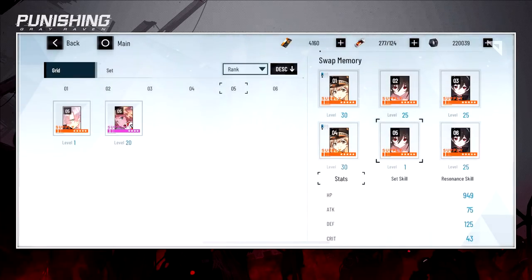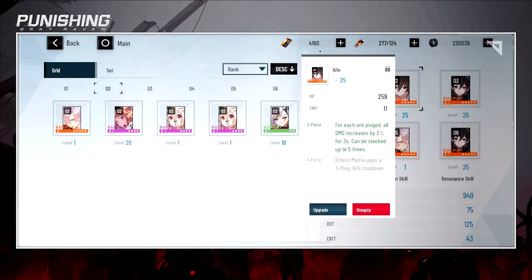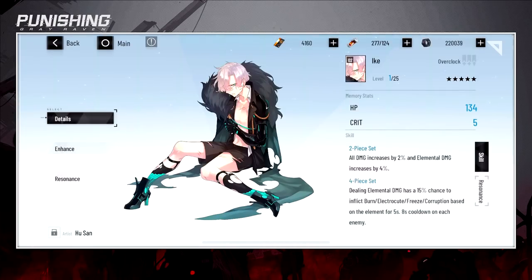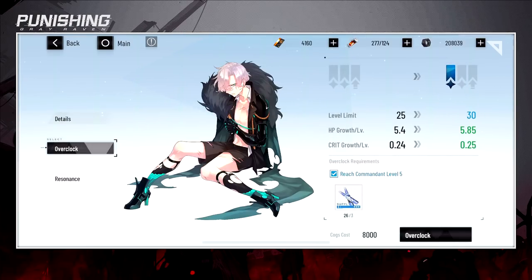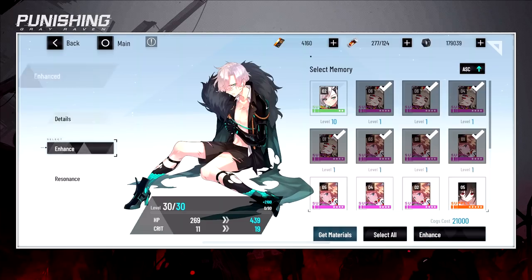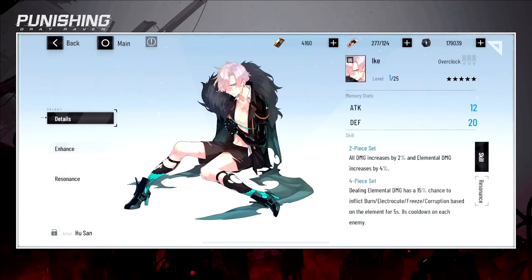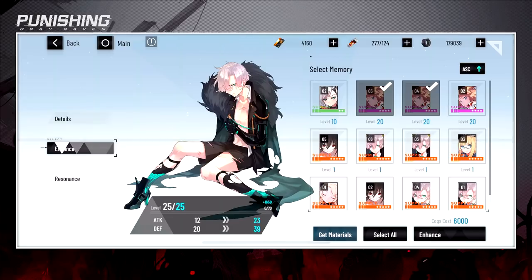I forgot to upgrade a skill there. I'm going to put Ike in because I prefer all damage increase. Go to Enhance — they give you enough material — just select all and enhance. Then for overclock, increase it to 30, select it again and enhance.